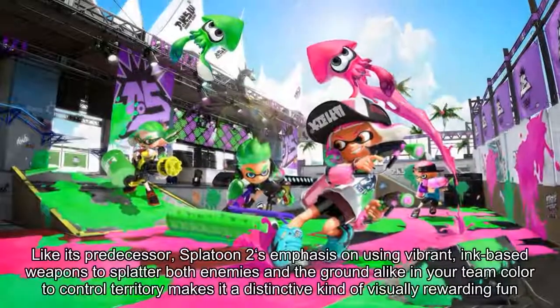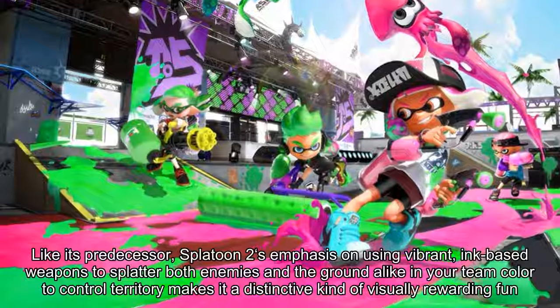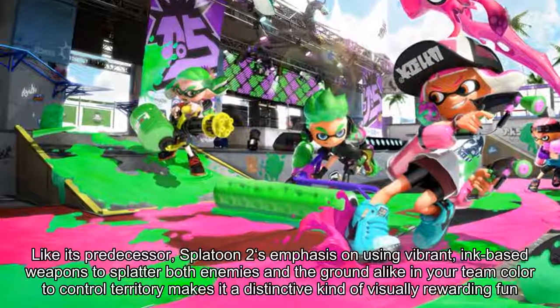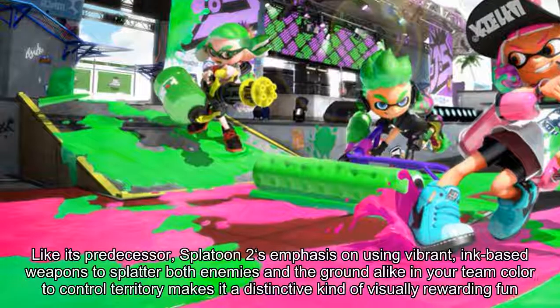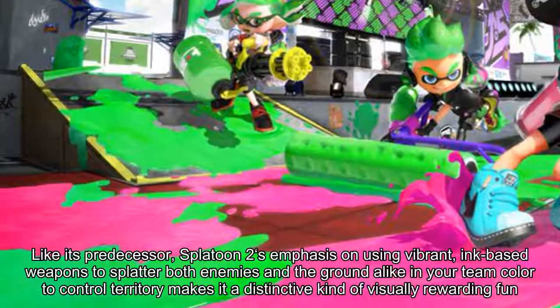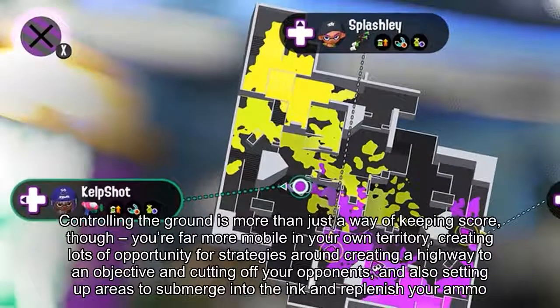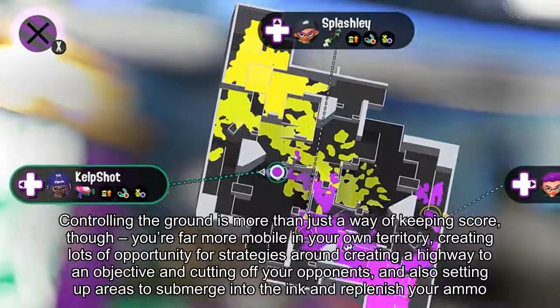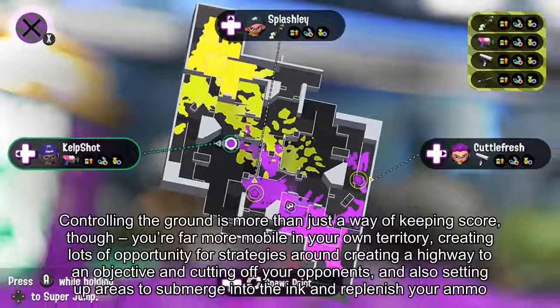Like its predecessor, Splatoon 2's emphasis on using vibrant ink-based weapons to splatter both enemies and the ground alike in your team color to control territory makes it a distinctive kind of visually rewarding fun. Controlling the ground is more than just a way of keeping score — you are far more mobile in your own territory, creating lots of opportunity for strategies around creating a highway to an objective and cutting off your opponents.